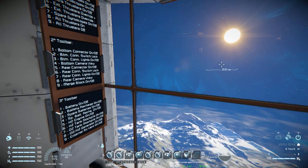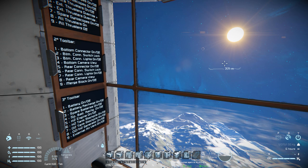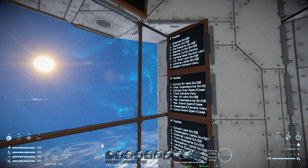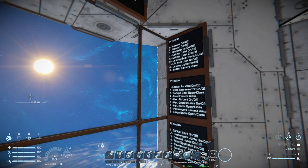On tab three we've got our power controls. Number one is our battery on and off, two is for batteries to recharge, three is spare batteries on and off, and four is spare batteries to recharge. Number five is our hydrogen engine on and off, six is the hydrogen tank to stockpile power, seven is O2 tanks to stockpile power, eight is O2/H2 generators on and off, and nine is our exterior air vents to suck in oxygen from surrounding areas. On tab four we've got antenna, beacon, ore detector, gatling turret on and off, and number five to take control of the gatling gun. Then our landing gear to switch the lock, auto lock on and off, landing lights, and bottom camera view to help dock.